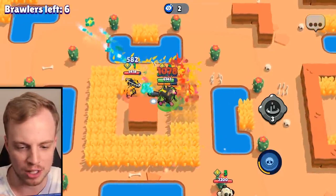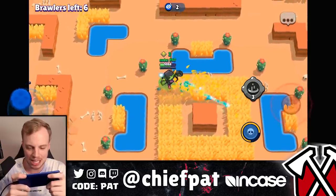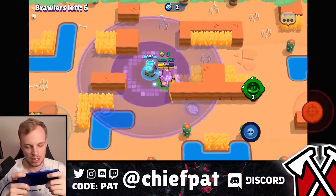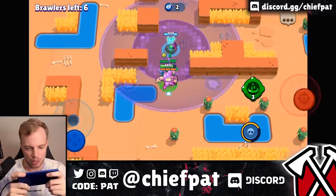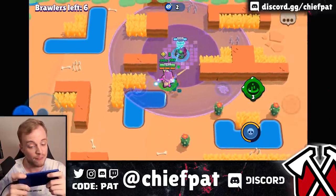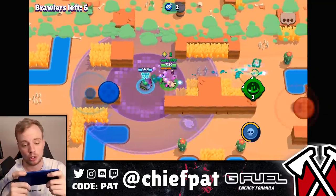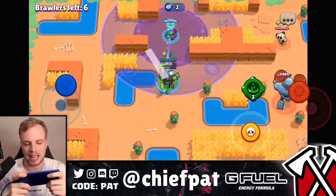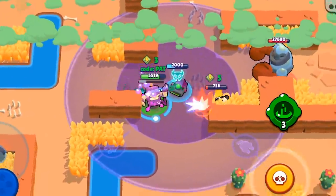Let's go ham — there's a Poco right here. Let's see if we can get Nita to bully up on Poco for some easy damage. We've got our turret, we're looking good. The only problem is the angry robot is going to find and destroy our turret, so let's prevent that. With the movement speed buff we can start making our way across the map — we're not as fast as Crow or Leon, but quick enough to get some work done.